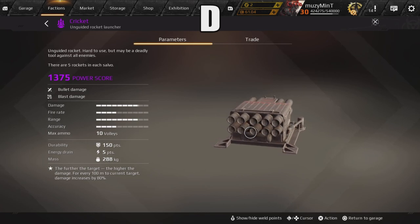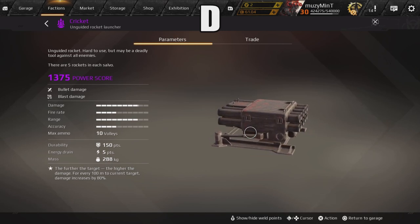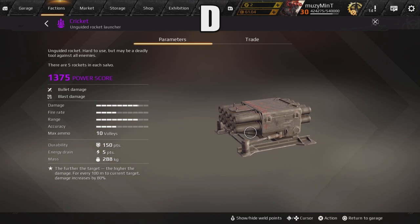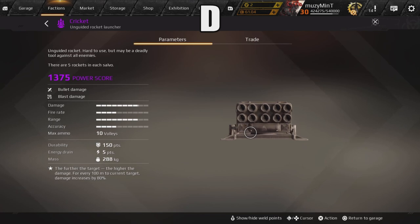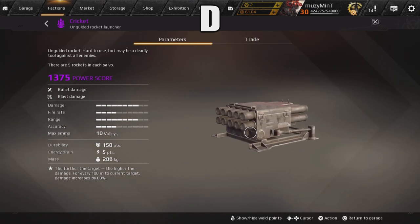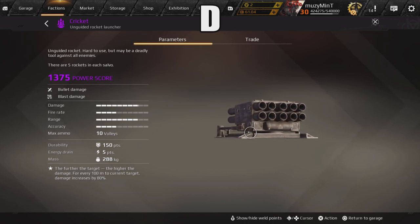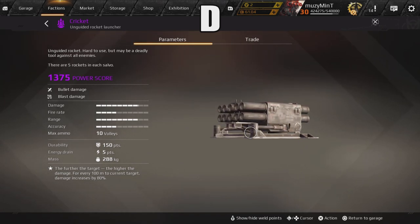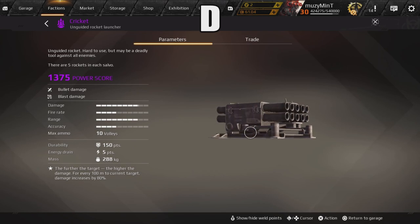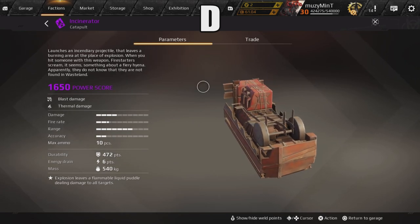You don't see Crickets used as much in Clan Wars anymore. The durability is pretty weak and they get taken off pretty easily. They're used mostly on hovers — more so sideways hovers. Ideally you want three of these on a sideways hover. The blast damage is great, especially hitting people across the map or arcing shots over cover since they have bullet drop. Unfortunately there's a lot better competition out there, so Cricket goes into D category.